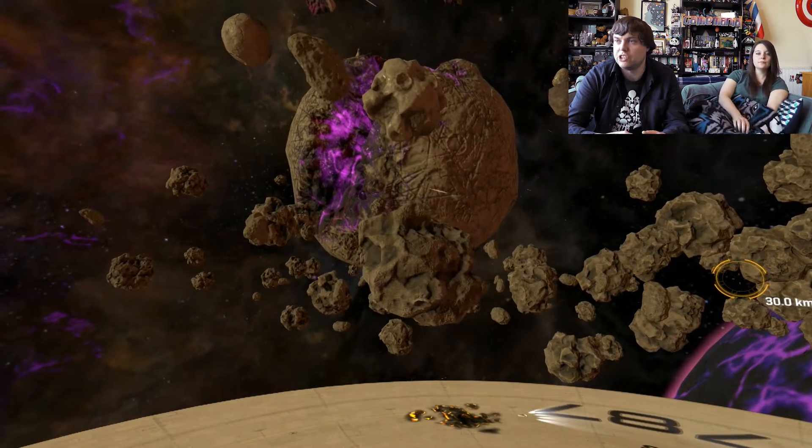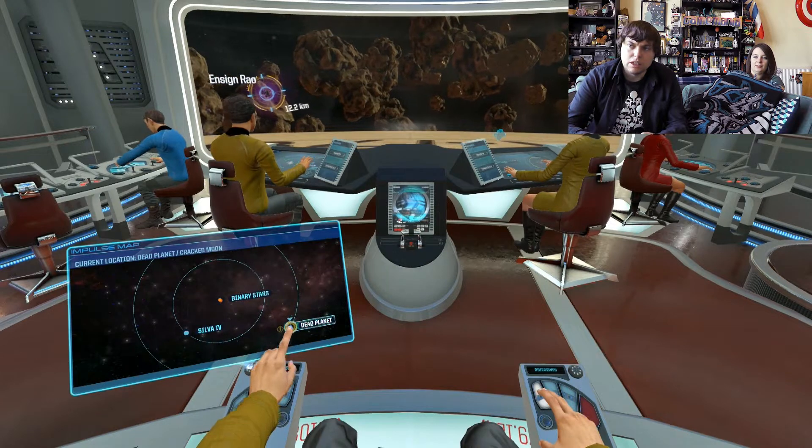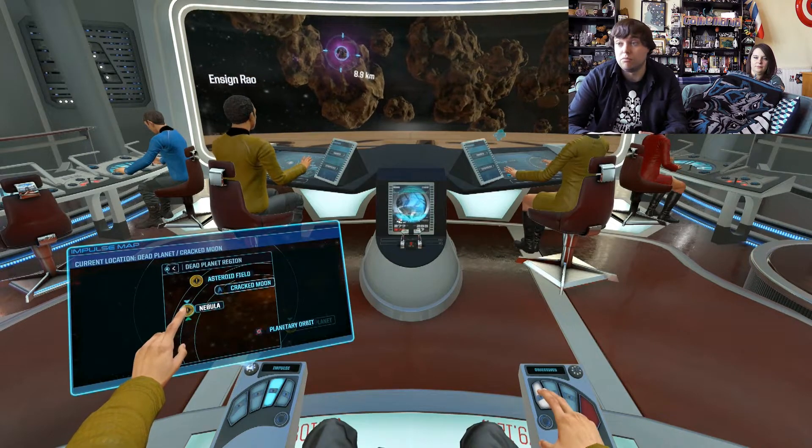Purple's a popular colour in this star system. Wait, I'm really glad you can follow this one — I'm getting a little bit stuck. It's just manoeuvring around all these holographic menus. Here we are. So we've gone to the cracked moon. Now let's go to the nebula — plotting course.